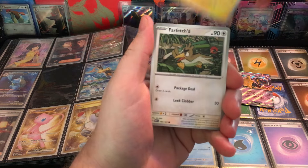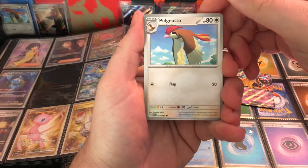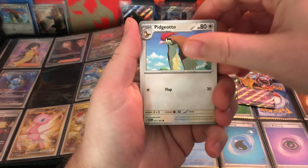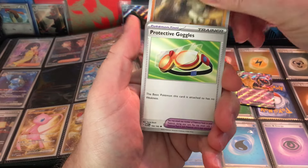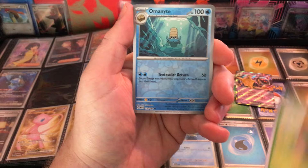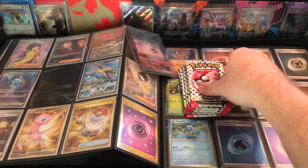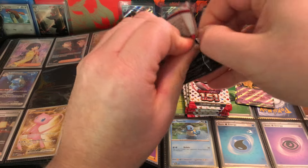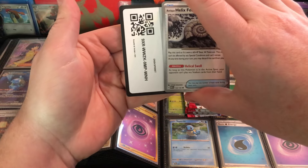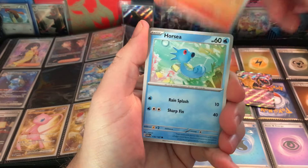I feel like I've been pretty lucky with my pulls filling up my binder this much. Hey, Pidgeotto! It took me so long to pull Pidgeotto, and Old Amber — now I got them both in one pack, back to back. Fourth Pidgeotto out of like 293-294 packs. And we got Oddish reverse, Clefairy reverse — thought it was the Horsey reverse. Marowak, not even a reverse.